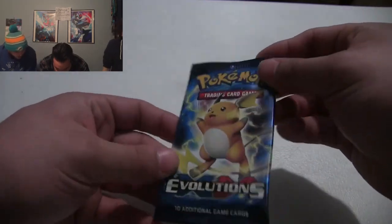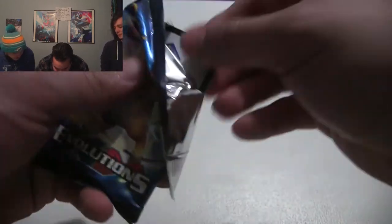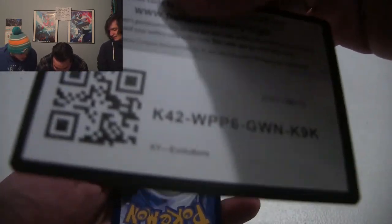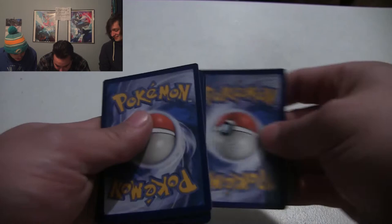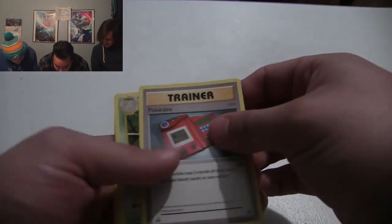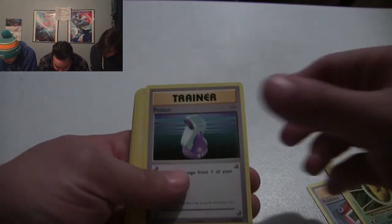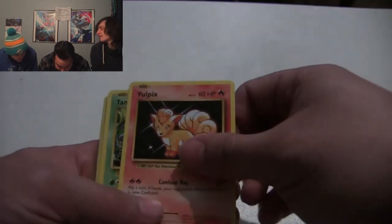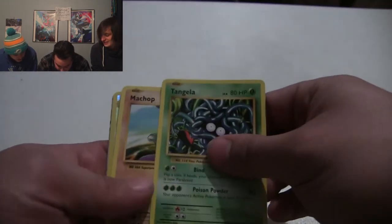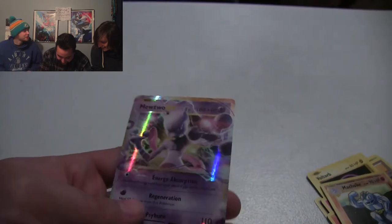We got another pack and James is opening it on camera this time. I didn't even see what it was. Whoa, look at that! A nice little Mewtwo - fuck you! I'm ready to open my pack. I saw a shiny - Pokedex, obviously. Kakuna, Potion, Voltorb, fire energy, Vulpix, Tangela. These are all the original Pokemon.